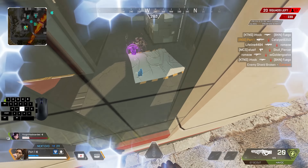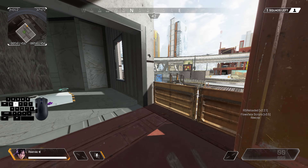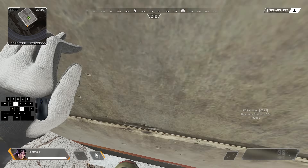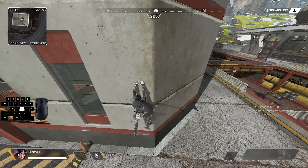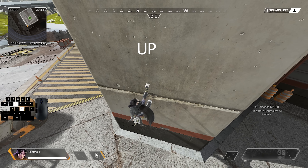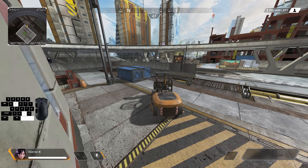This spot here also has a lot of potential for outplaying enemies. You can pretty much U-bounce anywhere here — it's up to your creativity. Here's what it looks like in third person: I fall down on the wall, just like a standard U-bounce, climb back up, and then jump off. It's very easy to repeat once you're good at it.